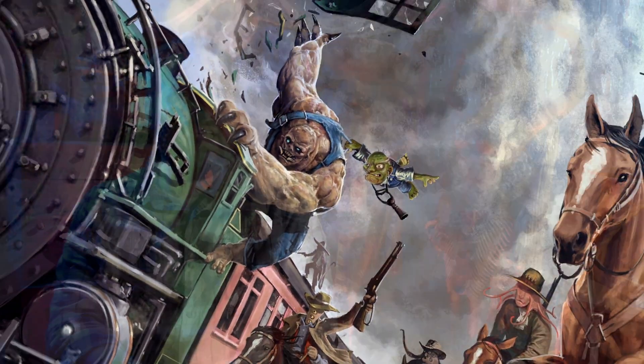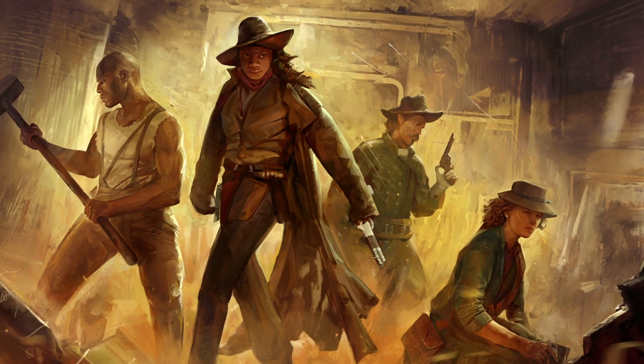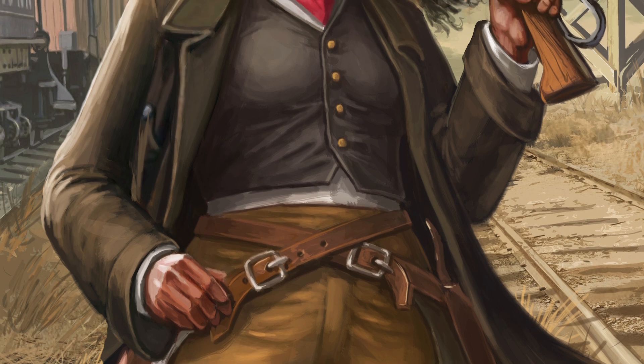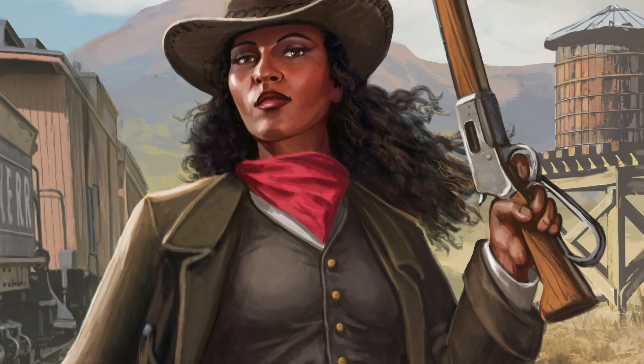The Hell Train core set comes with four new hard-hitting Old West heroes. The Bounty Hunter rides the line between working for the law and being an outlaw. She gets to choose an enemy type at the start of each adventure as her private bounty, then use her bounty poster to make one of those enemies the leader she's looking for — getting a big payout in loot when she brings them in, dead or alive.